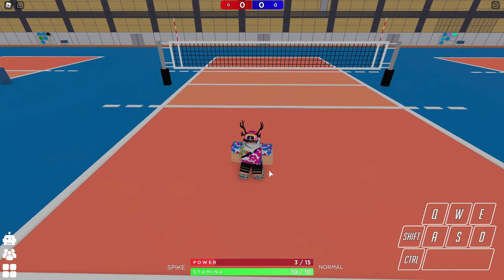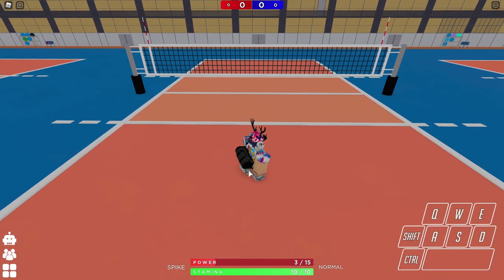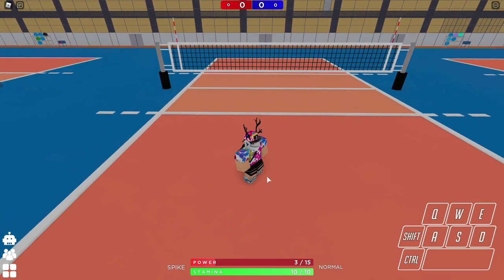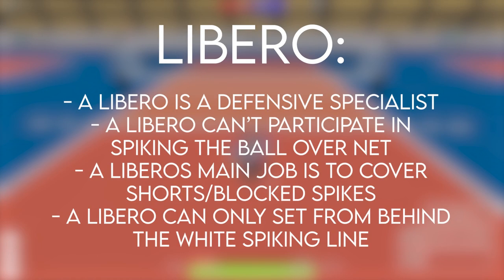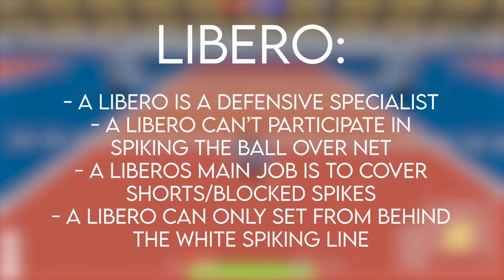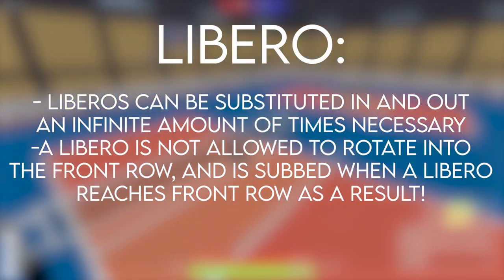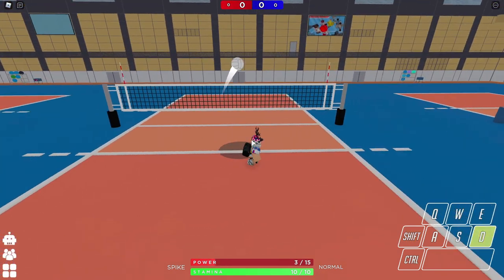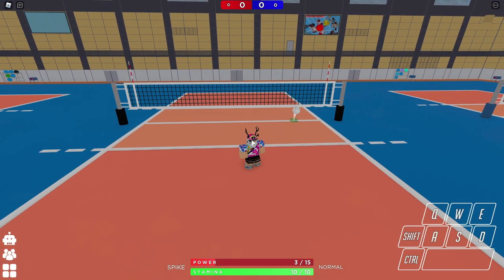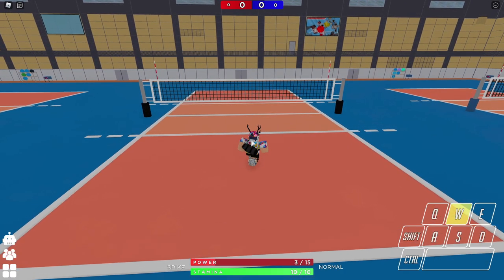There are two different types of back row players: there's a libero and there's just a back row — back left, back right player. A libero is like a defensive specialist. They can't spike so they can't go up for spikes behind the line. They can set but only behind the line as well, and they can't get the ball over the net with any sort of spike, so they just specialize in defense.